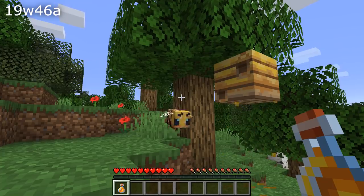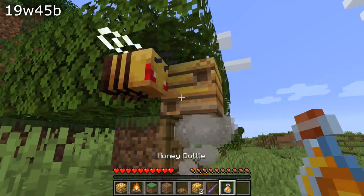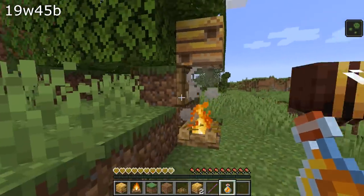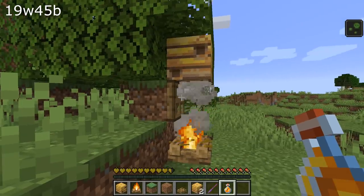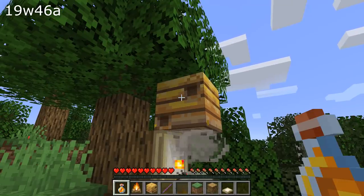Baby hostile bees didn't have an attacking animation — that has been fixed in this version. Campfires under nests or hives will now properly calm bees in more situations when you have blocks between them that let the smoke through, such as trapdoors and carpets.